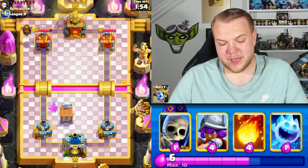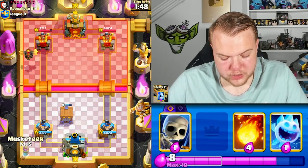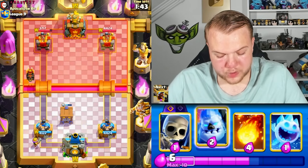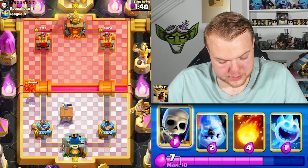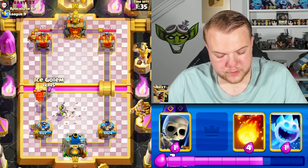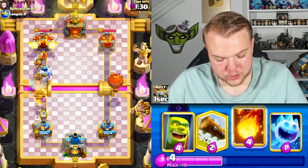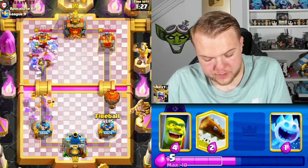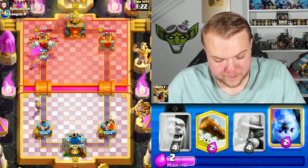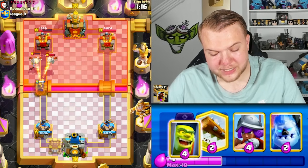Musketeer is getting a ton of value — 1 HP, kills the night witch, kills most of the barbarians, and he barely has a counter-attack. Goblin cage here, though against lava-hound it's not the best option — we'll have to rely a lot on our musketeer. Pressure with hog rider in the opposite lane or try to pressure with the brawler spawning from the cage. Musketeer on defense — he might have a miner.